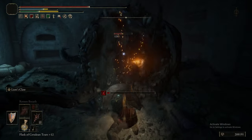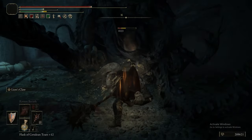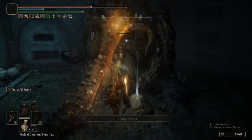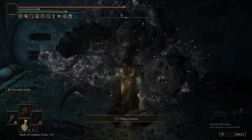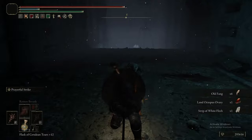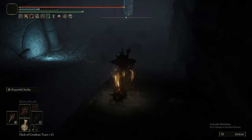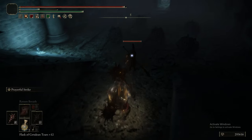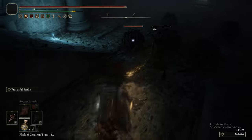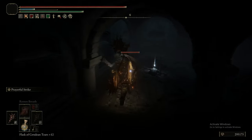We need to kill this particular Octopus — Lion's Claw is very good at killing them — to get the item below. That Prayerful Strike was an absolutely perfect case study of why it is so good; we'd taken damage from enemies but it healed us right back. Prayerful Strike really puts in a lot of work.